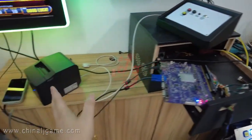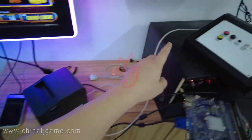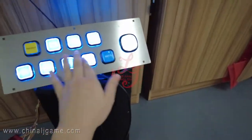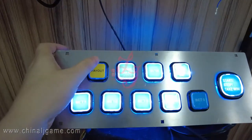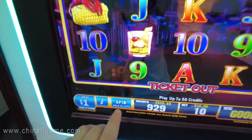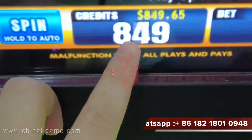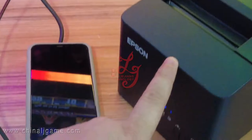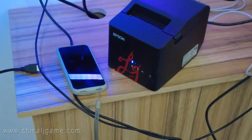Right now I will try to print tickets from the printer of the Musa goose system. This is the payout button — when a player is done playing the machine and wants to go, they press this payout button. After they press the button, you see the credits are decreasing, and then the device will print a ticket out.